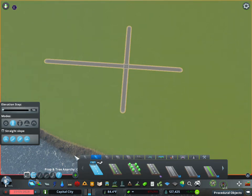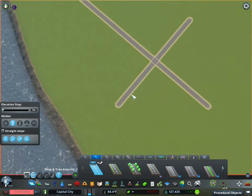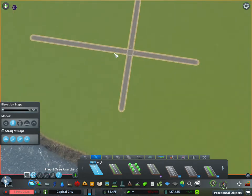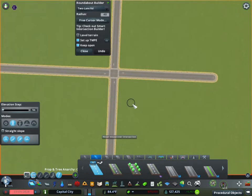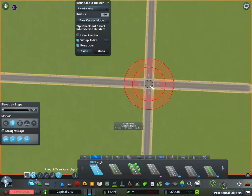Welcome back to this Cities Skylines tutorial. Today we're going over the Roundabout Builder mod. It's not really a cheat — most of what it does you could do manually with patience in the vanilla game — but this makes it a whole lot easier. The mod basically creates circular roundabouts instantly, so you don't have to do any math or manually move roads around, and you get perfect circles.